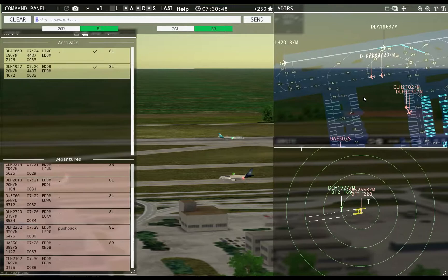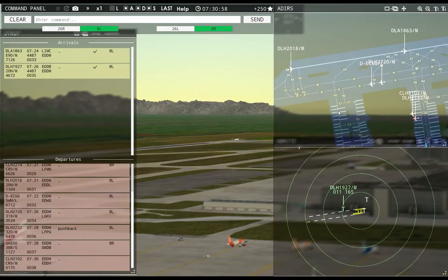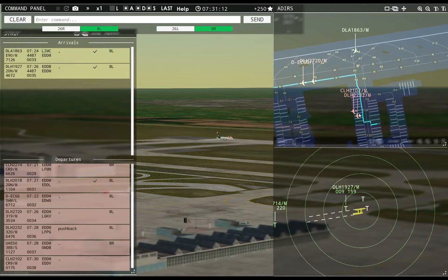Scandinavian 2658, contact departure. Good morning. Lufthansa 2558, runway 8R, cleared for takeoff. Lufthansa 2018, runway 8L, cleared for takeoff.